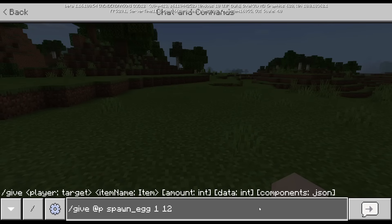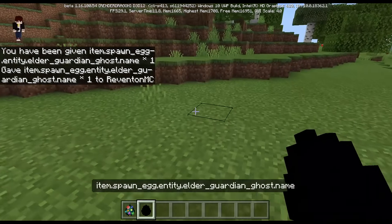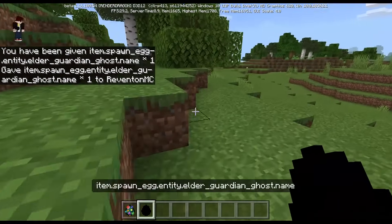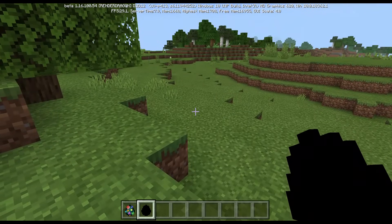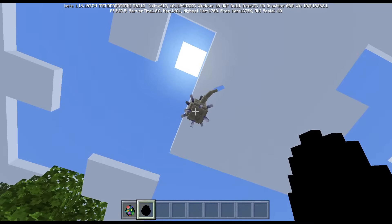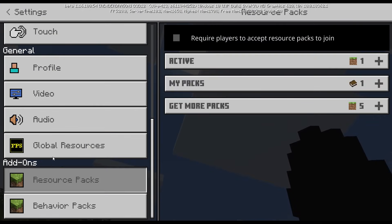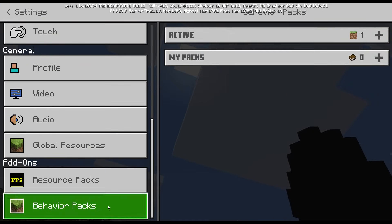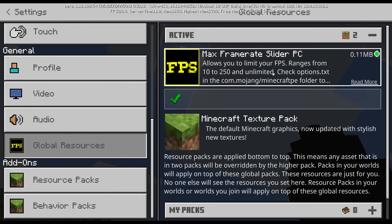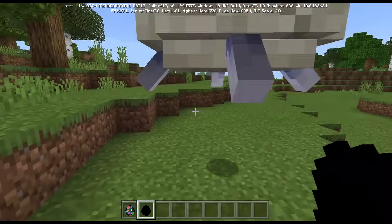The last spawn egg uses damage value 120: give @p spawn_egg 1 120. This is a completely black spawn egg — it's item spawn_egg entity 'elder_garden_ghost', not an elder guardian. It's an elder garden ghost. No add-ons, no mods, nothing — just a vanilla command.